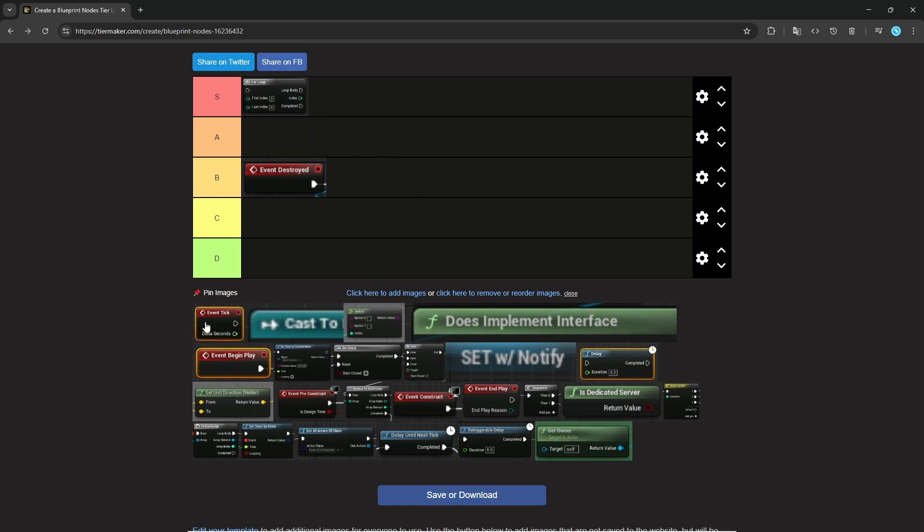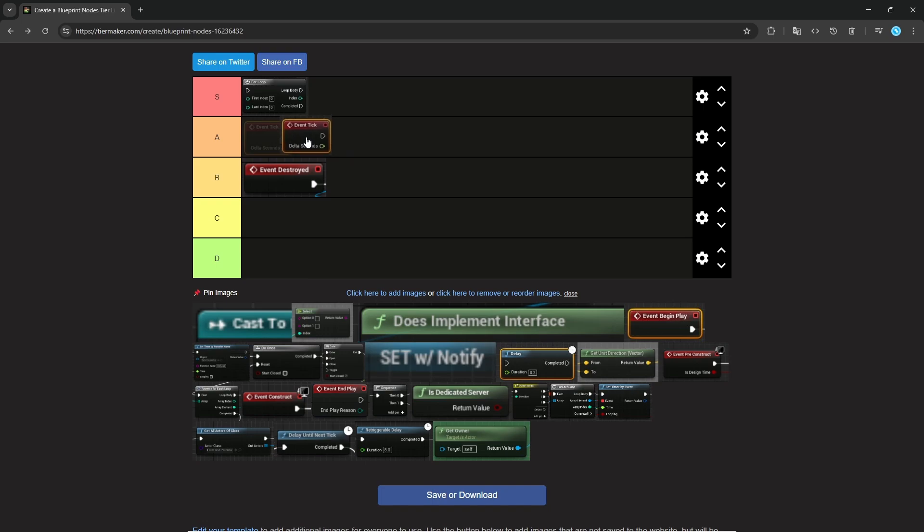Event Tick. I think a lot of people would put this in like C or something, but I think it's actually pretty nice to have and powerful. You also have pre-physics, post-physics, during physics ticks, and you get delta seconds. It's really nice to have just some event that triggers continuously. The downside is that if you are new and don't really know what you're doing, you're just going to abuse this a lot. So I would put it on A maybe, just because some people are going to abuse it heavily. But if you use it nicely, I think it's convenient.